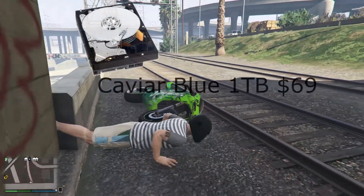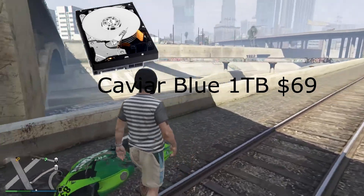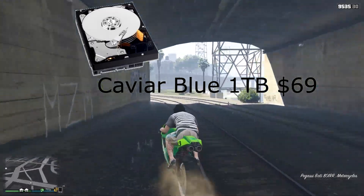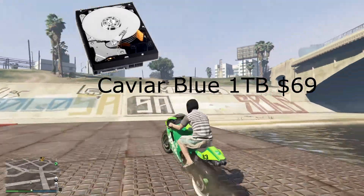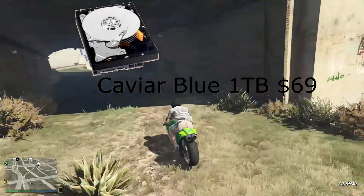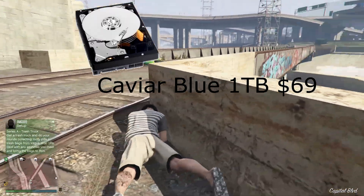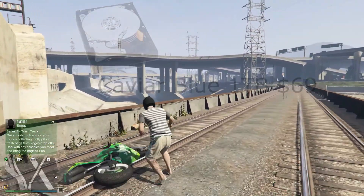For the hard drive, I've gone for the Western Digital Caviar Blue 1TB 3.5-inch 7200 RPM internal hard drive. I haven't included an SSD in this build, just because an SSD is a bit expensive for the amount of storage you get, and this is a cheap build. So we're just going with mass storage for this one.